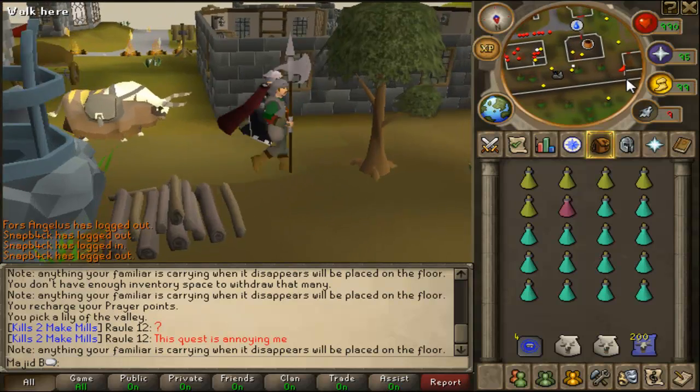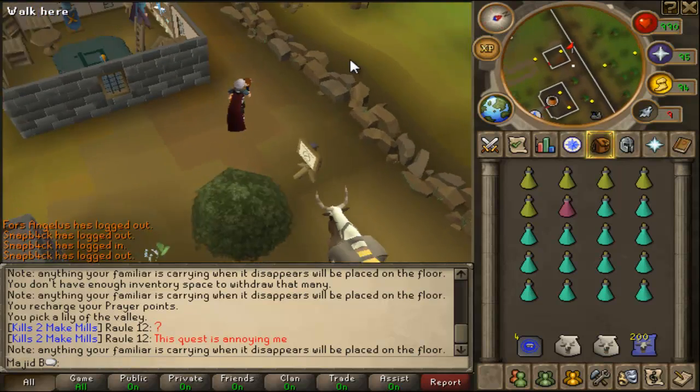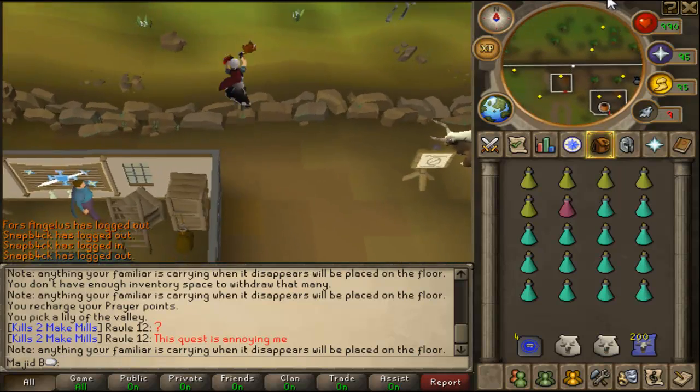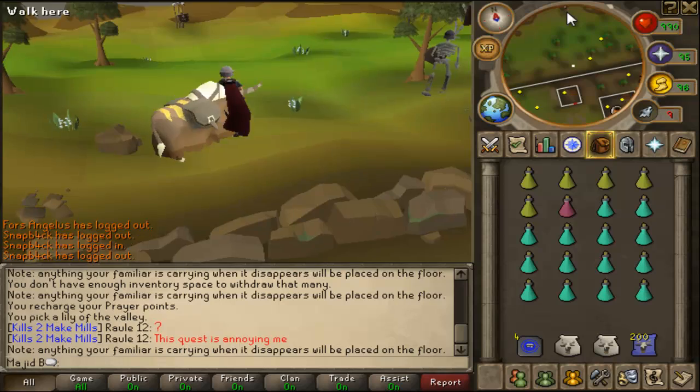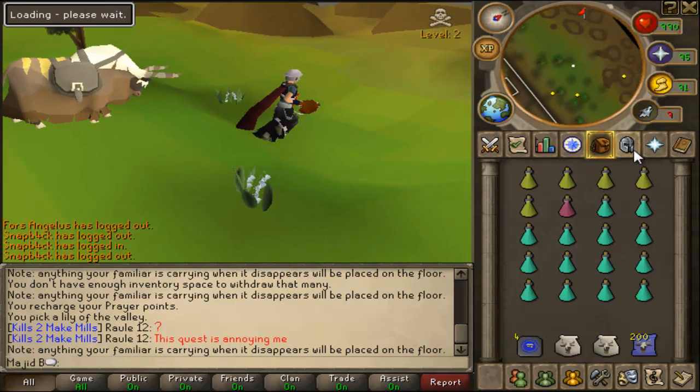I'm just gonna show you how to get there. Be careful — this is the Wilderness, so you might want to be in a world that is not dangerous, like world 18 or 65. You don't want to pass through there with your void on and risk losing it.